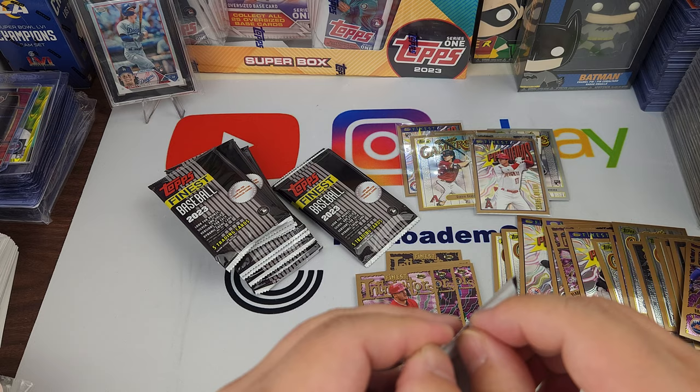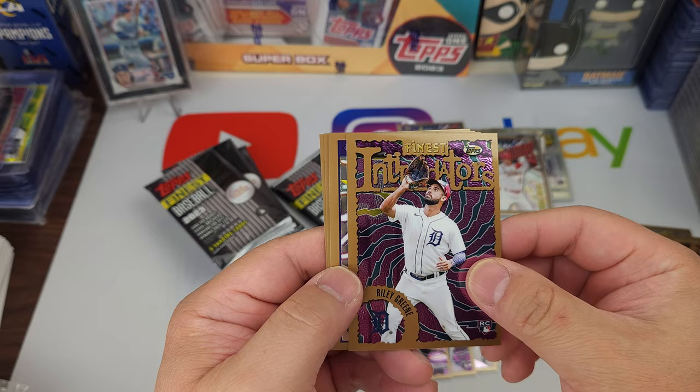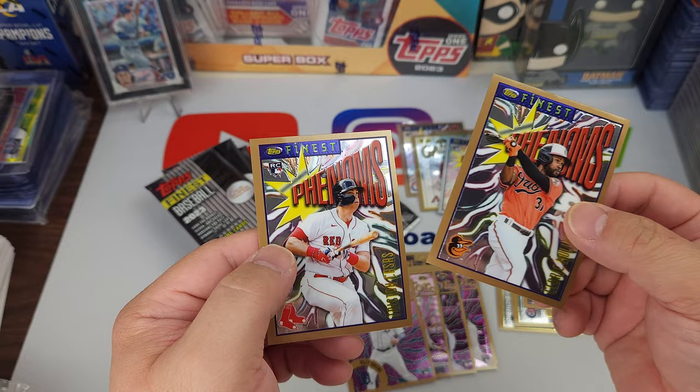I have a huge order coming in from COMC for Shohei — mostly base. We're just gonna go through and see if we can grade a lot of his cards. Riley Green — Intimidators. Jose Berrios. Logan O'Hoppe — that's nice — Phenoms. Cedric Mullins and Triston Casas — nice.